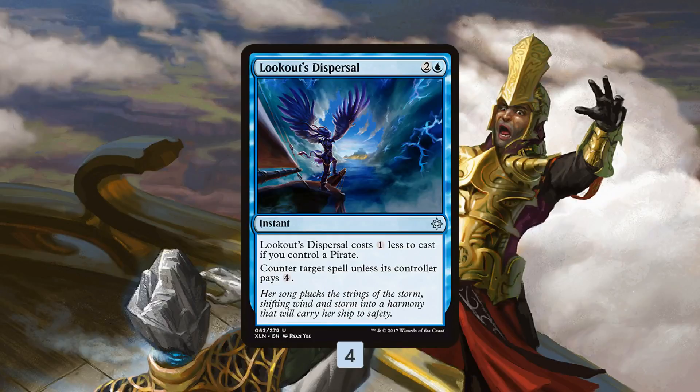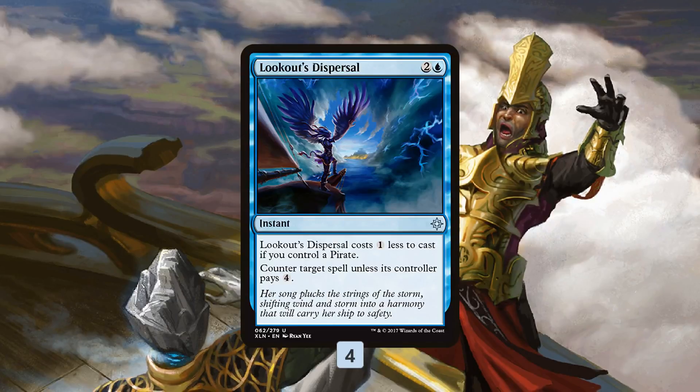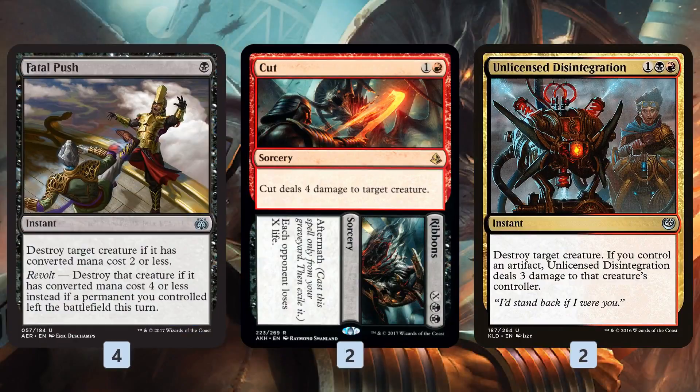Lookout's Dispersal might be the biggest pirate payoff in Standard. With so many pirates, we basically get a slightly better version of Mana Leak — and Wizards doesn't print Mana Leak in Standard anymore. Playing pirates, you get your very own Mana Leak, which gives us a way to stop wraths, Chandras, Approach of the Second Sun, and support our aggro plan by going on a tempo beat-down approach, using Lookout's Dispersal to stop anything that would disrupt our aggro win.